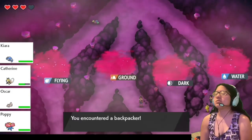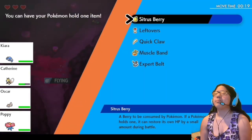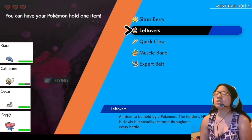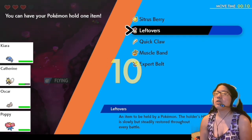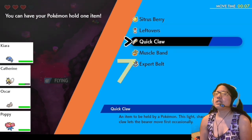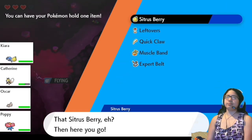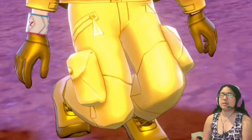Who is this? A backpacker. Oh, Sitrus Berry is good — the holder's HP is slowly but steadily restored throughout every battle. This sharp claw lets the bearer move first. I'm just going with Sitrus Berry — it's a no-brainer. Sitrus Berry is the best kind of berry in the Pokemon world.